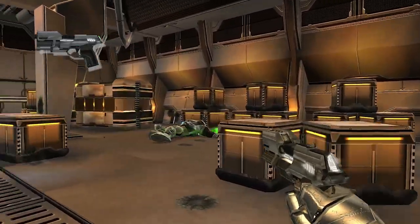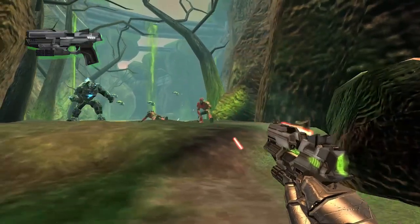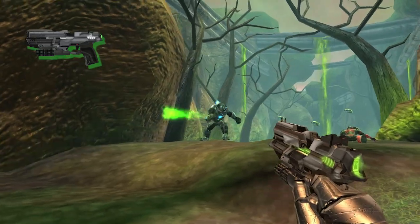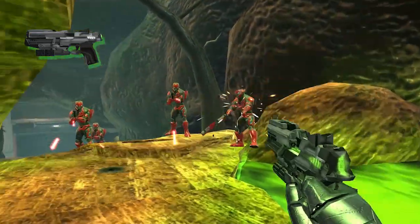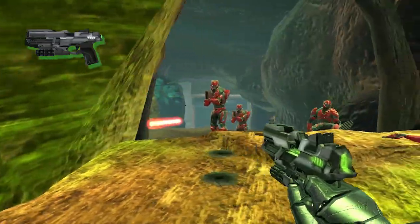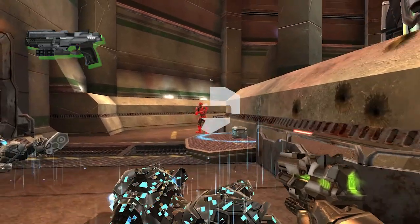If you look to the rare class of handgun, things change slightly. Where the common handgun has fairly strong tracking, this grade of weapon has double shot burst fire. Ammo is still unlimited, but now you have to be more active in tracking your target. On the plus side though, the increased power of the double tap can quickly take down enemies, providing you hit them.